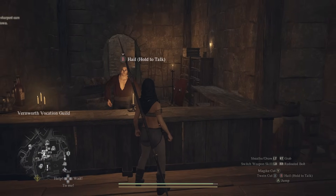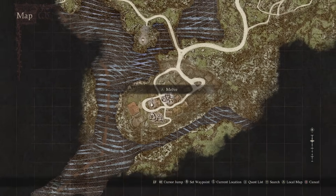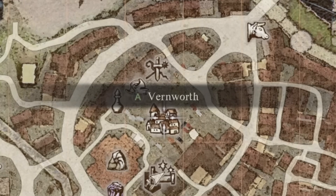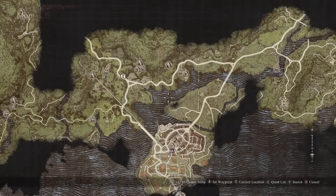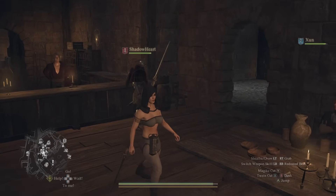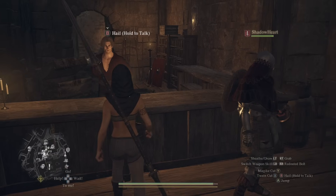You can't unlock it normally in the first vocation guild and first town. After you start your game, you will eventually get to Melve, and then you will finish up in Vernworth. In that town there are lots of shops and the vocation guild, and you will do some quests there. But then after a few days you need to go back to Melve. There will be a big fight, and after the fight you will find a guy who has a hood on his head and a spear. You just need to talk with him, ask him about his style, and then you can unlock Mystic Spearhand.